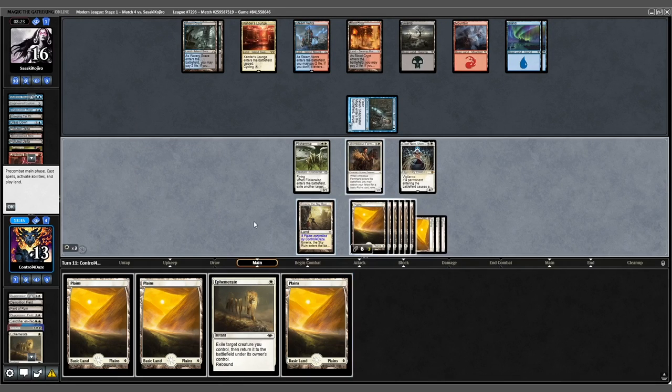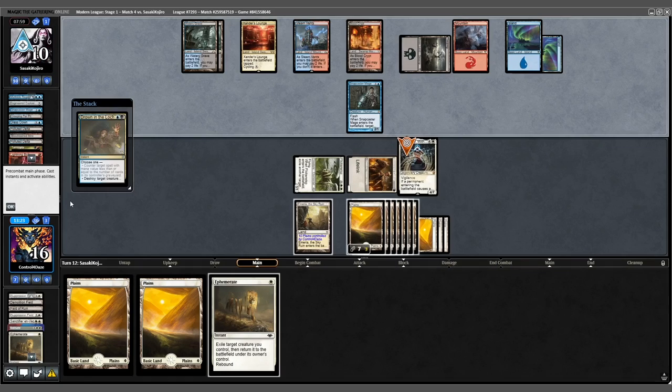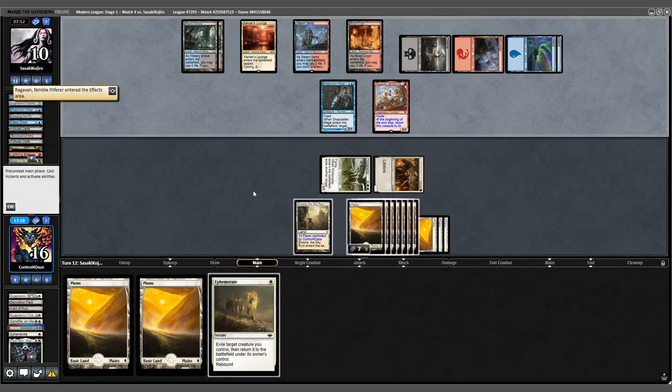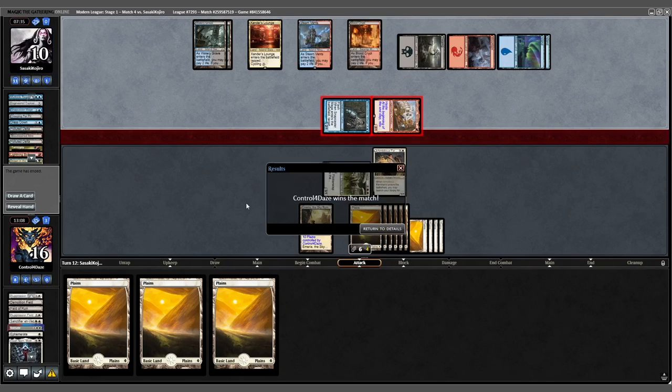Draw for turn. We'll transform our Farmhand and swing for 6. Opponent casts Drown in the Loch targeting our Elish Norn — sure. They cast Ragavan and swing. We blink our Farmhand and get another Plains. Opponent scoops.